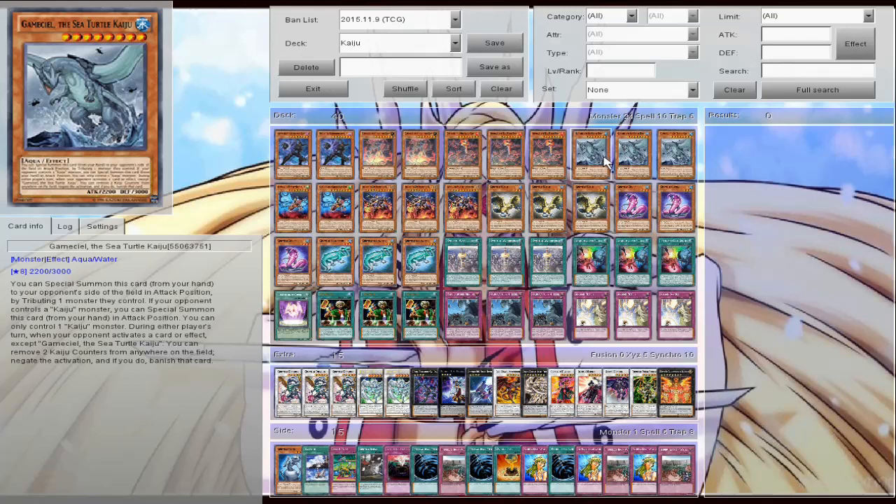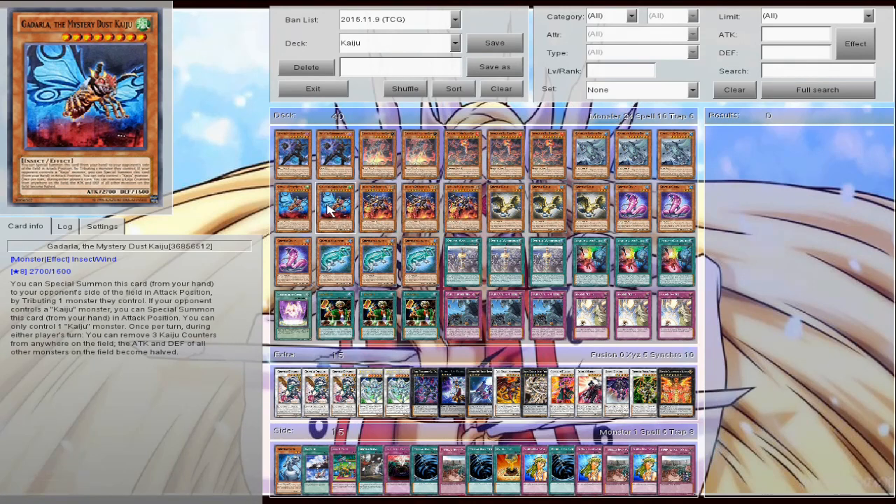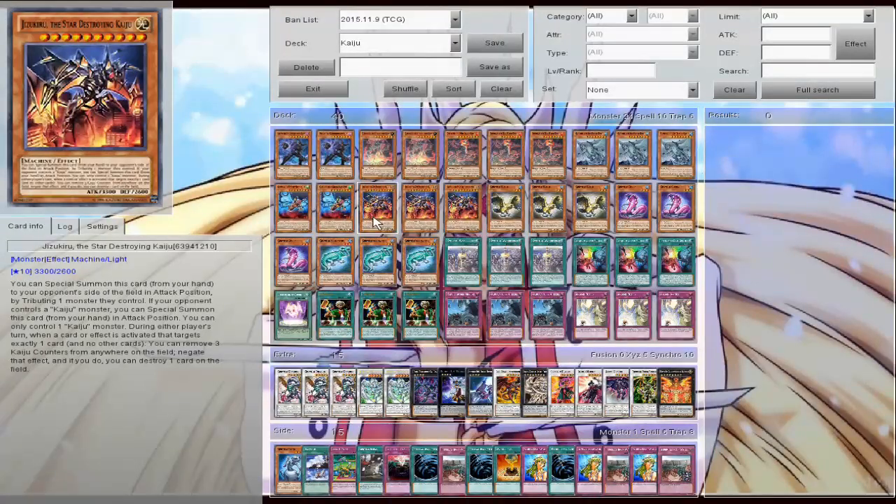Too good. The only bad thing about the sea turtle Kaiju is he has literally the lowest attack out of all the other Kaijus, and I really hate that. Then we have two of the dust Kaiju — I'm just trying him out because he is new. And then we have one of my second favorite Kaijus, the Star Destroyer Kaiju. This monster is incredible. So anytime your opponent uses an effect, or anyone on the field uses an effect that targets, you can negate that effect and destroy another card on the field. Not just that — it's 3,300 attack and 2,600 defense. It is a monster.